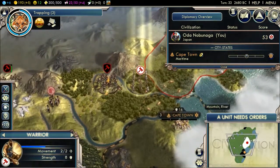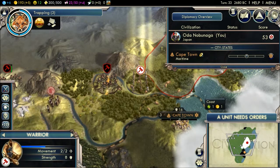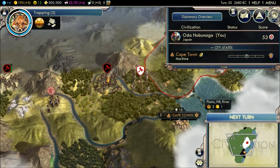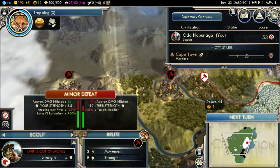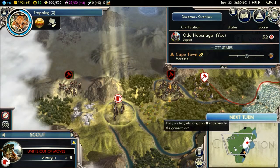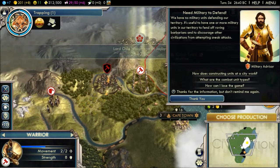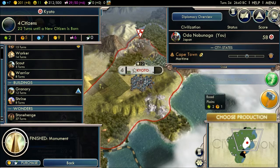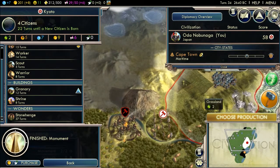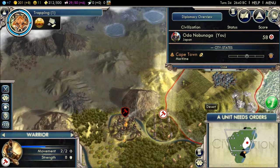Oh shit, is that a defeat? We're going to lose that. If they come to attack these guys, these guys are probably dead. Oh they went round. We've got these guys — they're basically defending it. I'm going to build a settler purely because I want to expand quickly.